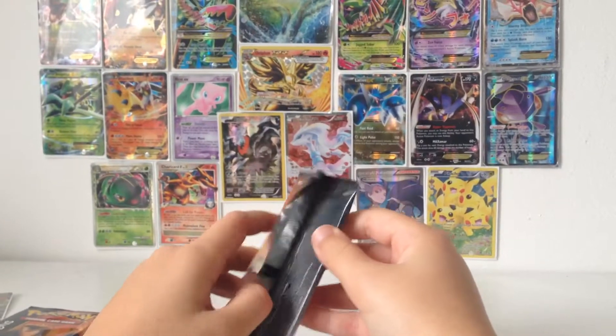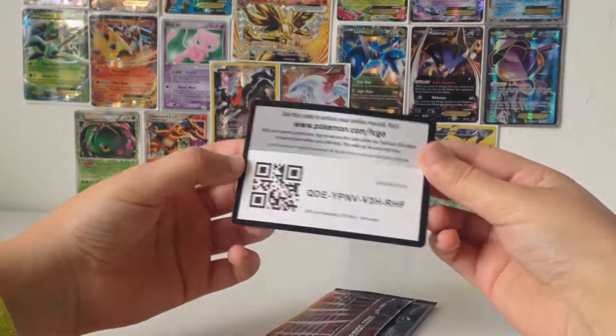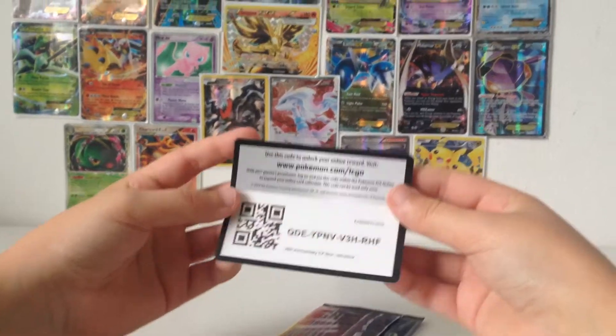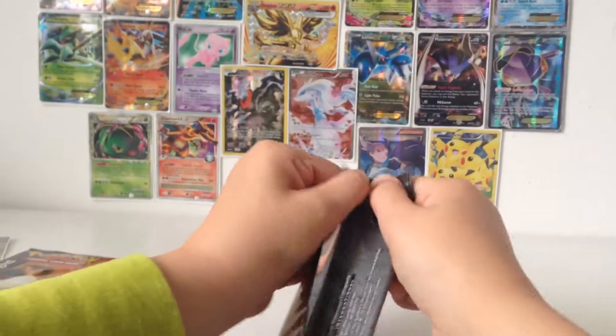Let me just get this plastic out of the way. Oh, I almost forgot — here is the code card. I think this is for the entire booster box, so you should thank me! I can't speak today. Let's open this.